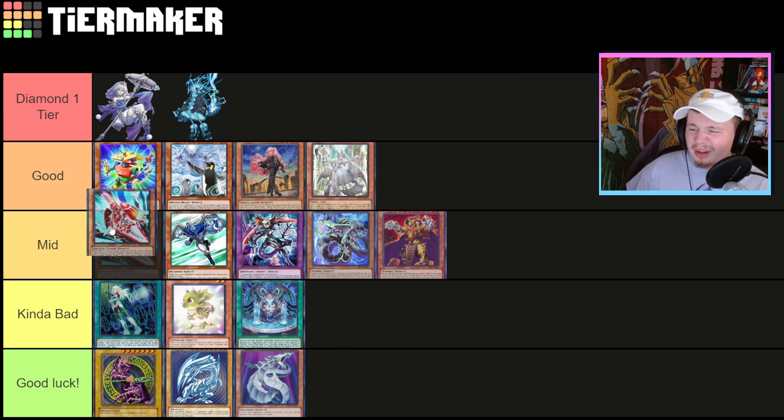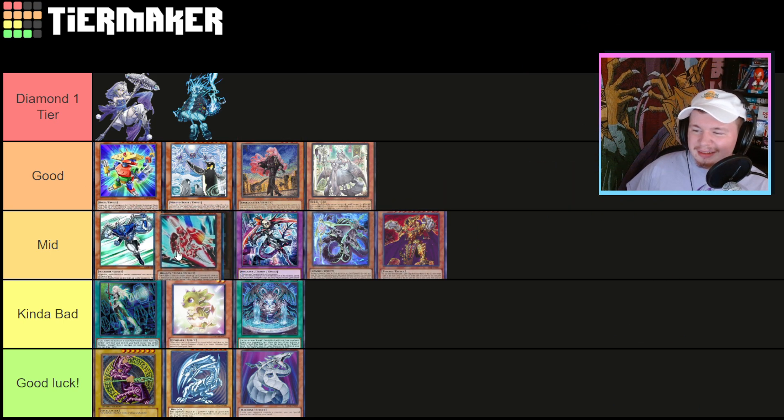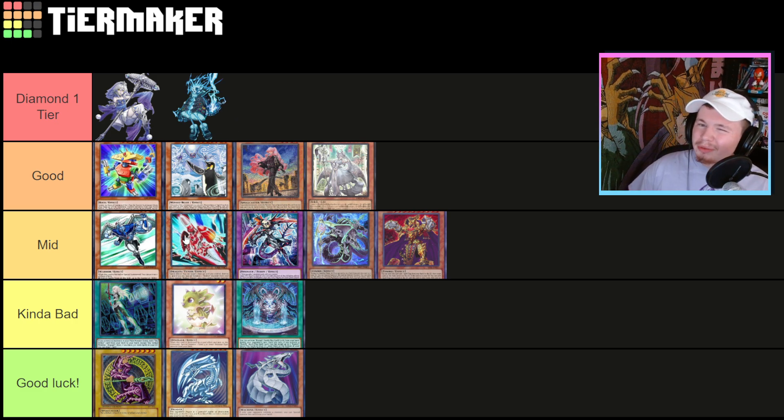Rokkets are just kind of Mid. I know you can play them with the Ishizu card setup, run some shufflers — they're always going to be a deck you can get to Diamond One with, no doubt. But they can't play through as much interruption as Atoms, and they don't have as good a grind game as Adamancipators in my opinion. They still have a grind game and they're definitely not instantly dead if you open poorly, but they're still quite hand dependent. I'd say Rokkets are just pretty good, sitting in Mid.